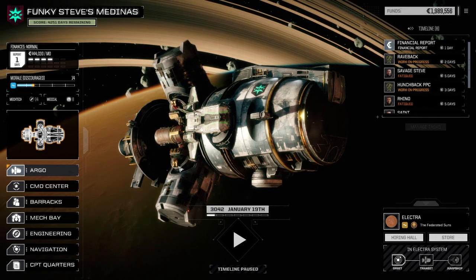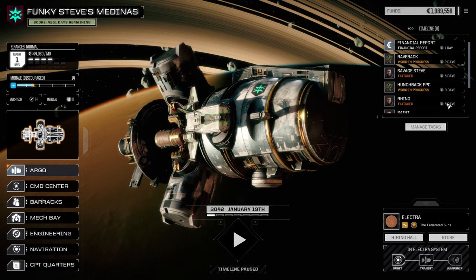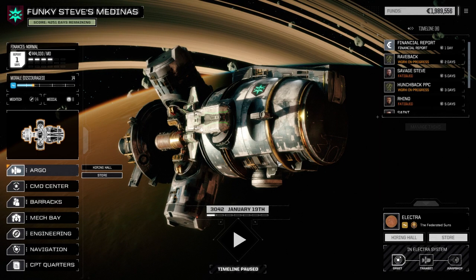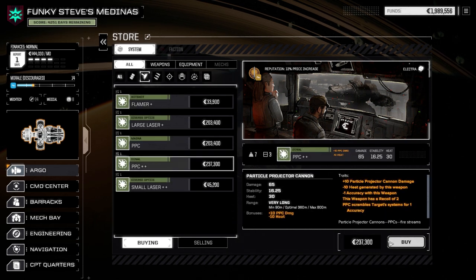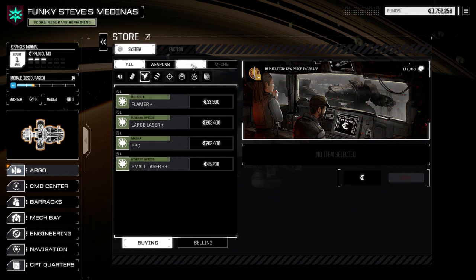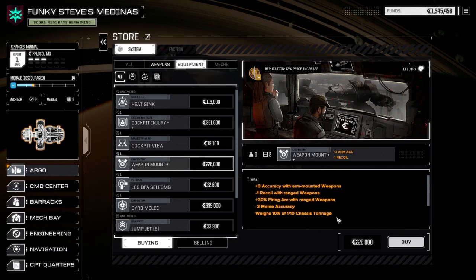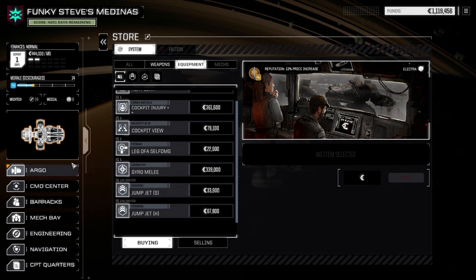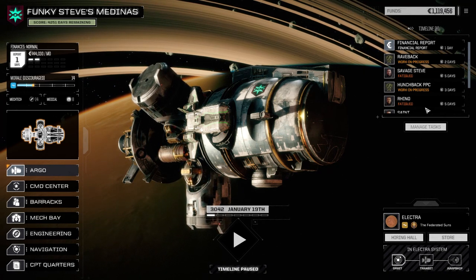We don't have to worry about the financial report right away, but we did make a ton of C-bills off this mission - excellent, very little repair time. The mechs will be back soon. Look at all those jump jets! I'm going to go to the store - I'll do the PPC build for the Jagermech again, back to double PPCs. Let's buy this one, then go to equipment and buy the exchanger - we're going to need that for sure - and the weapon mount so we have it sitting around.